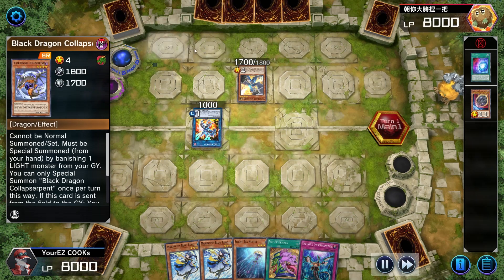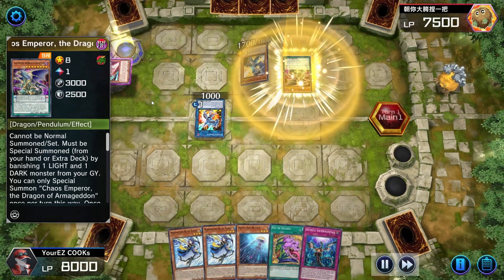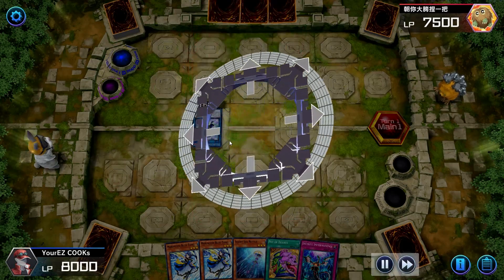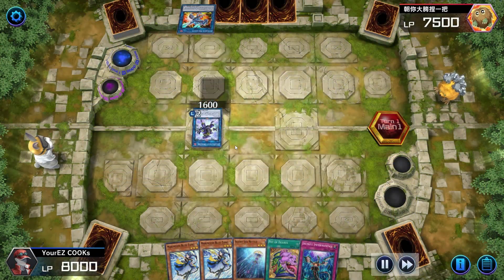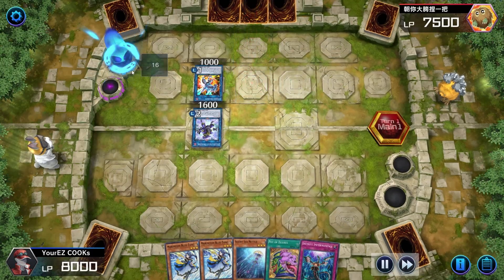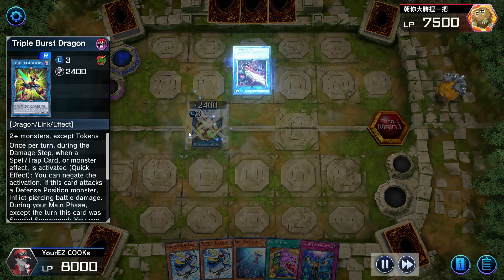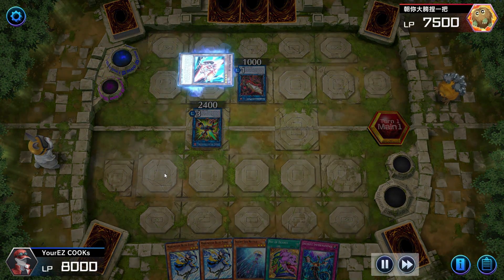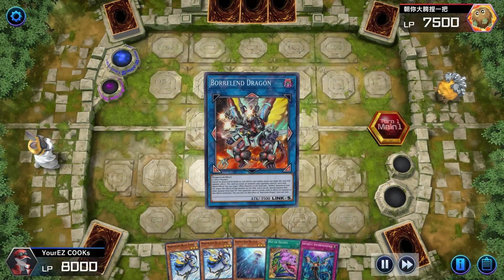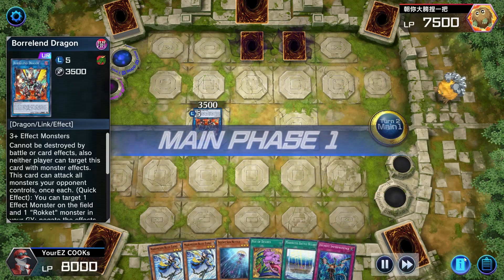They activate White Dragon Wyverburster, Chaos Space to add back the Collapserpent, draw one. Never seen that card in my entire life. Now going into the link setup. We're going back into Strike Dragon — the class event here. Did they mess up? I think they might have. Triple Burst Dragon, going into Borreload World — yeah, they definitely messed up. They could have had a negate here, could have had so much more. What happened, why would they do it like that?